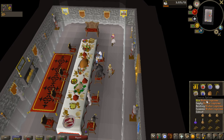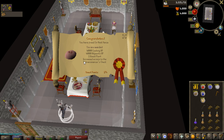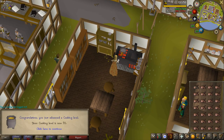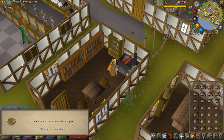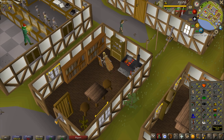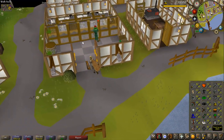Getting closer to the end — this is Sir Amik Varze's part, which gives 4k cooking and 4k Hitpoints experience, another quest point, only three more to go. For this next part I had to get 70 cooking. I could boost it with spices from lower levels but I was 62, and getting to 70 with cooking is so fast anyway, so I just did it real quick.